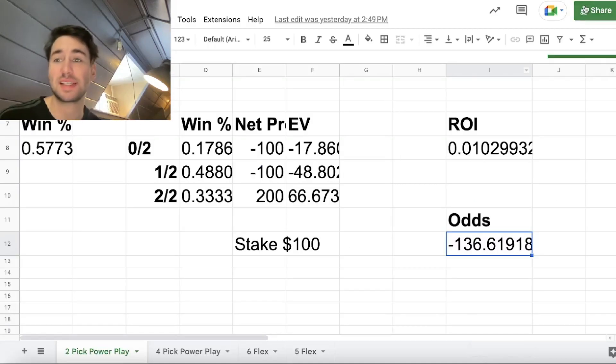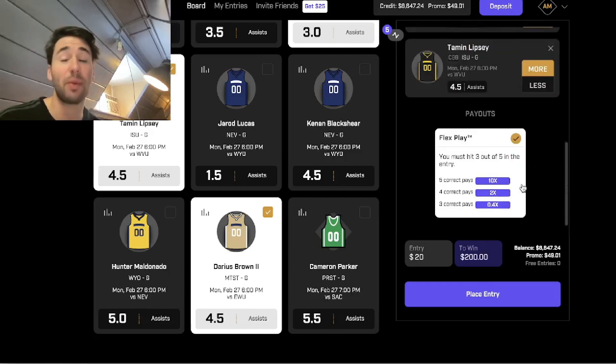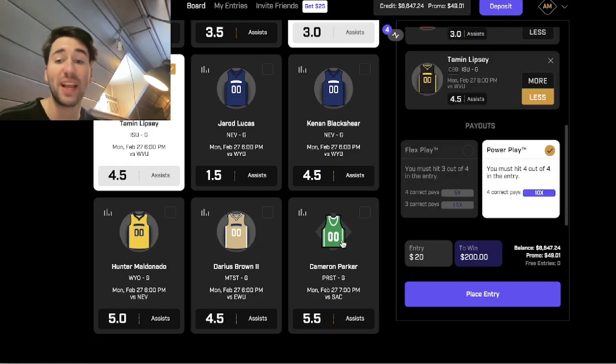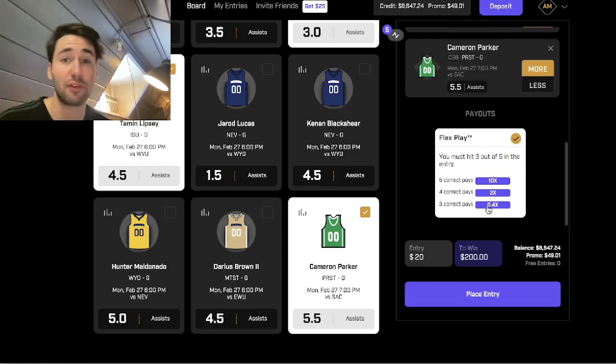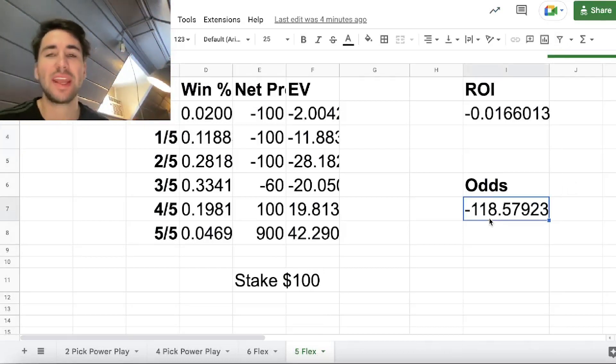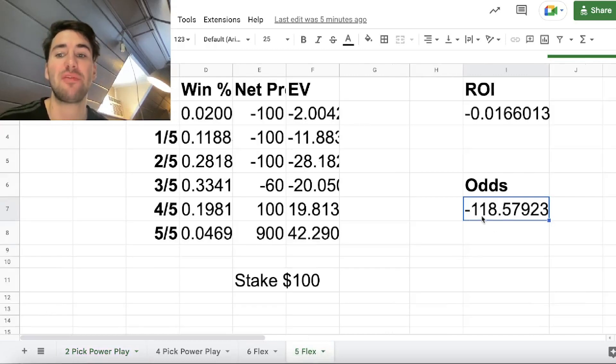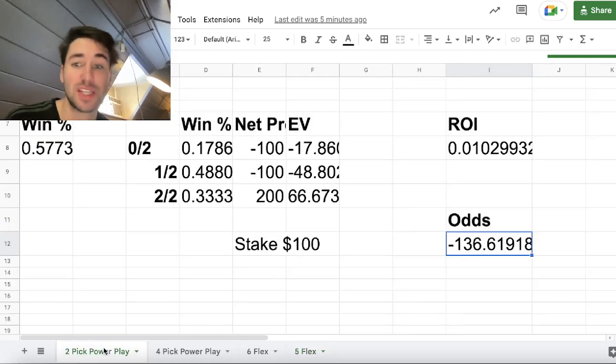For five-pick flexes, it's a bit different. You have to go through the math. For a five-pick flex, you go five for five, you get a 10x; four for five, you get a 2x payout; three for five, you get a 0.4x payout. It doesn't matter if you take overs or unders — this is never going to change. The implied odds you're getting on five flexes is roughly minus 119.6. Two-pick power plays are horrible — never play them on Prize Picks. You're getting minus 137 juice versus minus 119 on a five flex. Big difference. You want to go with five-pick flexes.